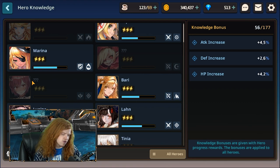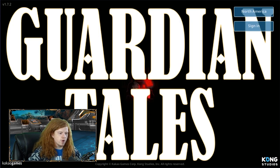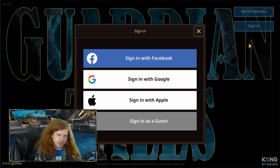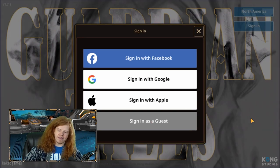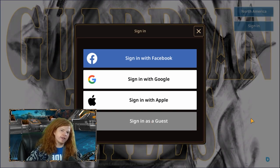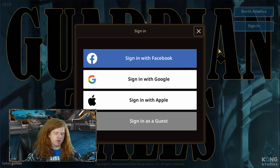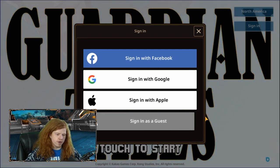Okay, let's get into how to actually do the re-rolls — it's really quite simple. When you launch the game for the first time and go to sign in, it's going to say: sign in with Facebook, Google, Apple, or sign in as a guest. If you sign in with Google, you use a Gmail account. Apple logs you in through Game Center. Sign in as guest is an option if you don't want to link with anything.